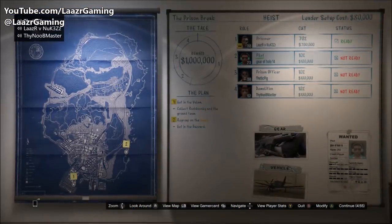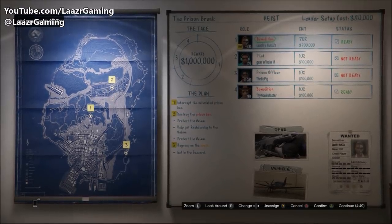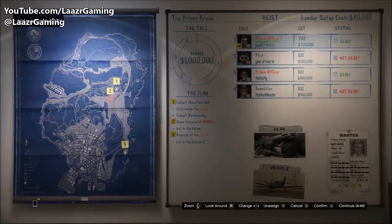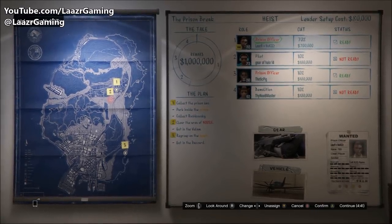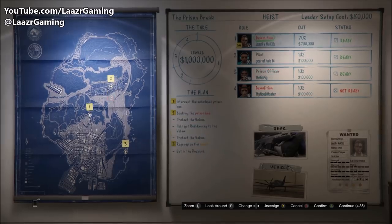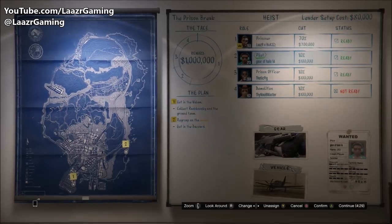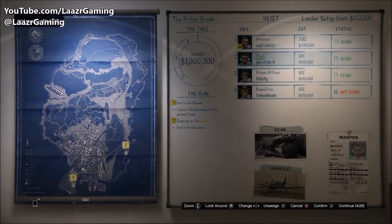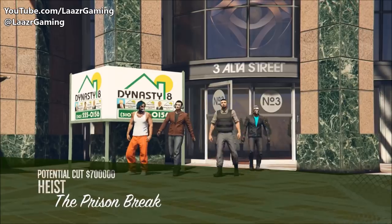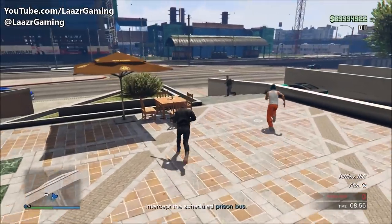Before starting the final heist, decide everyone's role and cut percentage. There are four roles: Prisoner, Prison Officer, Pilot, and Demolitions. The final payout is a very nice fat million dollars. In my case I took 70% earning 700k, with each team member earning 100k. If everyone hosts the heist once, you'll all walk away with an insane 1.3 million dollars total.